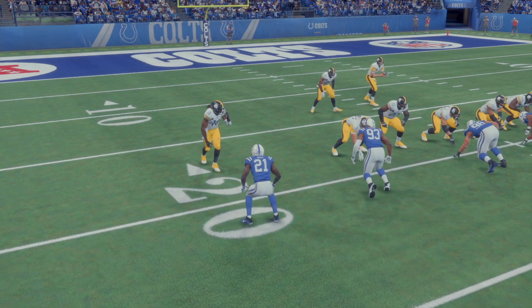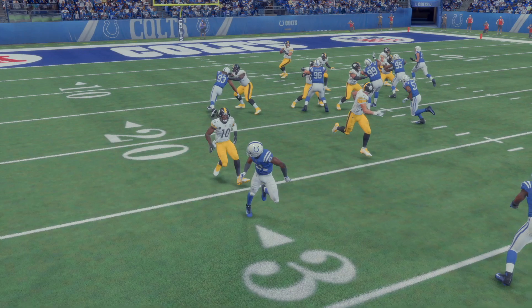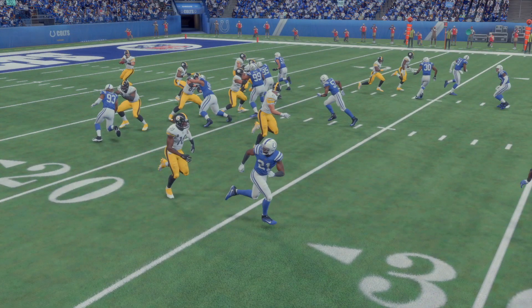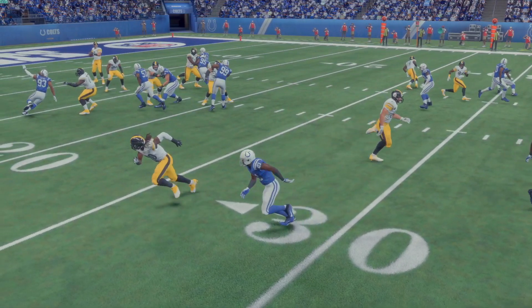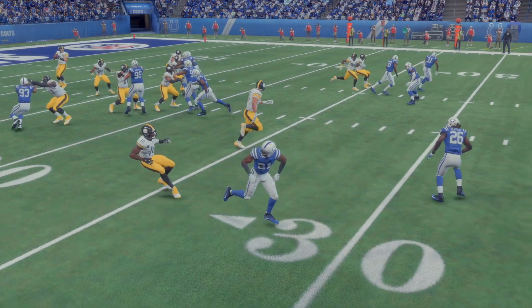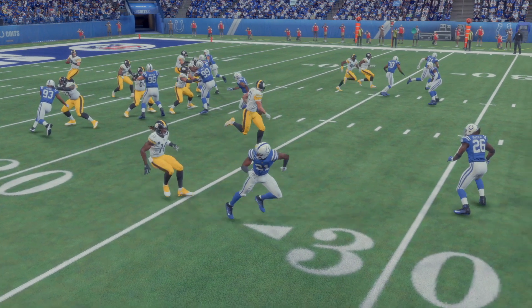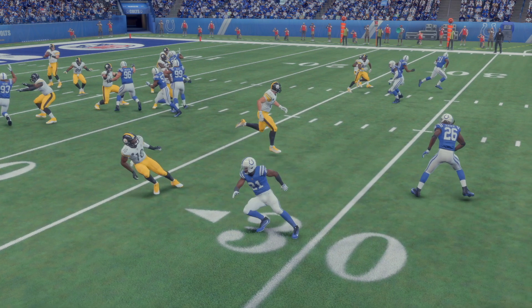He's matched up against Martavis Bryant, and Vontae is trying to get himself in position. We've still got to get the player movement a little better here, but his separation — the gap right there — is not as wide. So it's still important to make sure we are separating guys based on their abilities, ratings, awareness, and things of that nature, allowing these guys the ability to either make the play, nearly make the play, or near miss — whatever you want to call it.